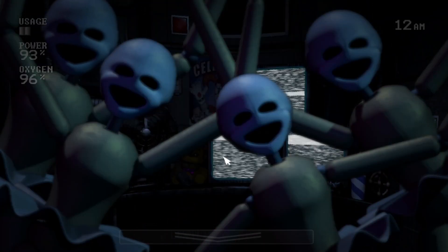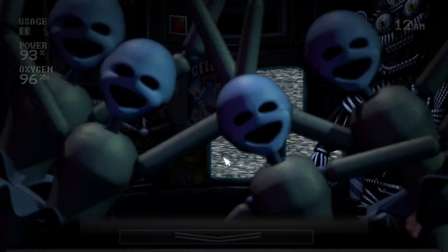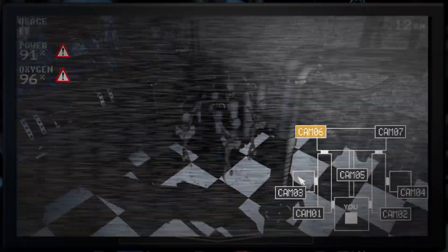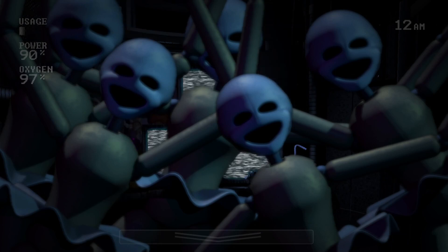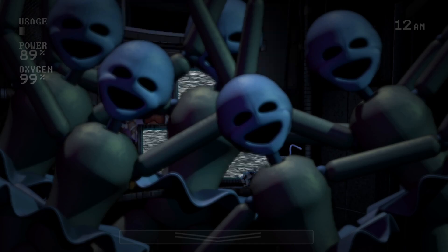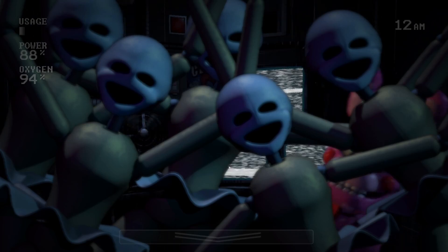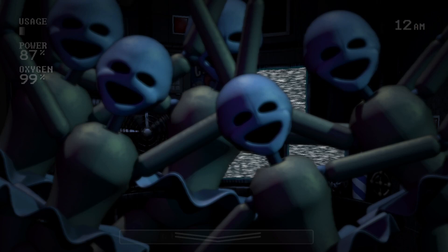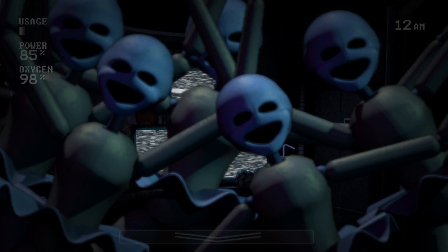The first thing you must do is categorize threats. I've seen some people separate the animatronics into inside and outside, but I find this pointless. Ballora and Funtime Foxy are both outside animatronics, but have very different mechanics. Instead, I separate threats into four different categories: office animatronics, which are Yendo, Bonnet, Lulbit, and Minireena 2; sound cue animatronics, which are Ballora, Funtime Freddy, and Biddybab; shock animatronics, which are Minireena and Electrobab; and Foxy, which is Foxy.